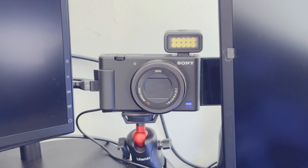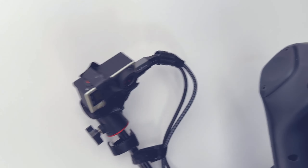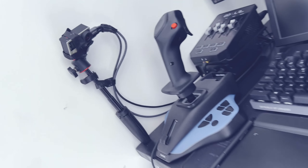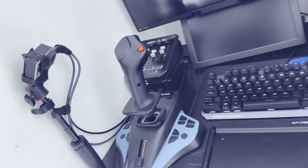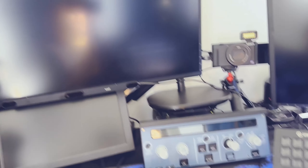Il comparto video e luci prevede, come telecamera principale, la Sony ZV1 — quella principale che vedete in tutti i miei video. Mentre, quando vedete l'inquadratura laterale dove si vede un pochettino la scrivania e parte della mia attrezzatura, mi affido a questa GoPro Hero 4, piazzata in maniera molto tattica, che va praticamente a inquadrare tutta la scrivania. Per l'illuminazione principale mi sono affidato alla Key Light Air dell'Elgato, che è la luce che vedete sparata su di me.